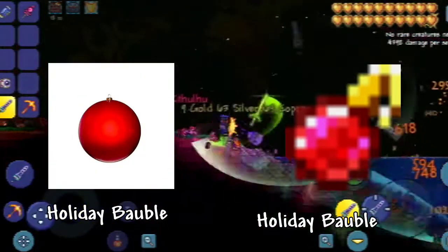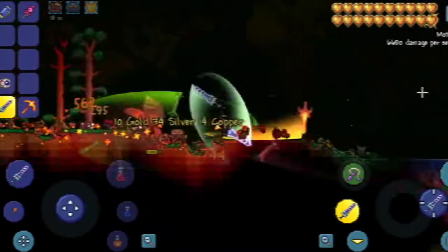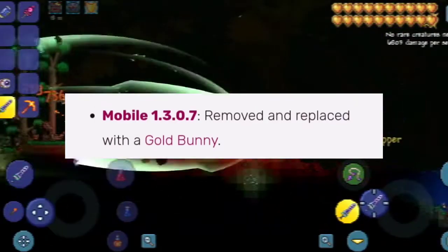The Holiday Bubble is probably inspired by the real-life holiday bubble used to decorate. The item was eventually removed from the game in the 1.3 update of Terraria and was replaced with the Gold Bunny.